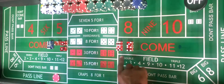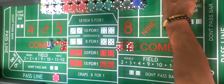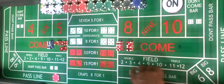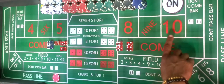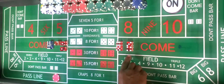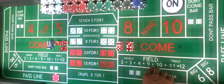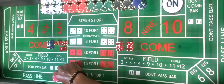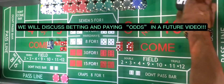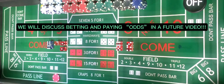On a pass line bet, you are playing with the shooter. So on the shooter's first roll, if the shooter establishes a point — for example, the point is 10 — as a person who is betting on the pass line, you are betting that the shooter is going to hit a 10 again before that shooter shoots a 7. If that shooter hits a 10 again before they shoot a 7, as a bettor on the pass line, you will win even money. The puck will be turned off and we will establish a new come out roll.